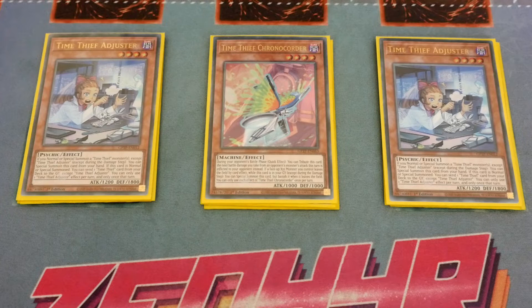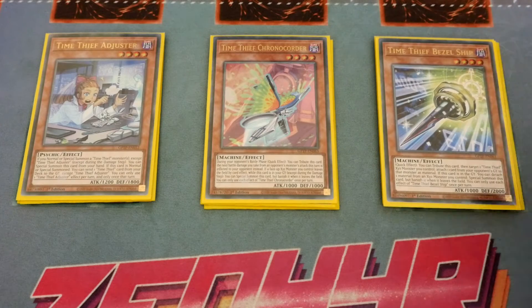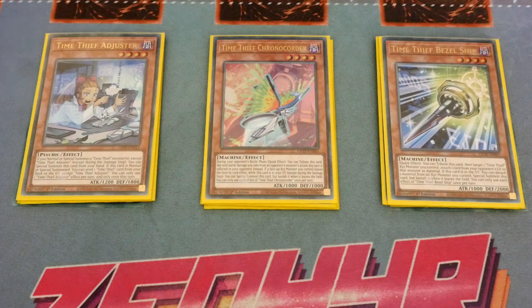Chrono Coder's other effect is during your opponent's battle phase you tribute this card and the next battle damage you take would be dealt to your opponent instead. Then of course we've got the one Beazleship — some people play two. Beazleship is a quick effect where you can tribute it to target a Time Thief XYZ monster and attach a card from your opponent's graveyard as material. More importantly, if it's in the graveyard you can detach a material from an XYZ you control and special summon it, but banish it when it leaves the field — except if it's used as XYZ material.